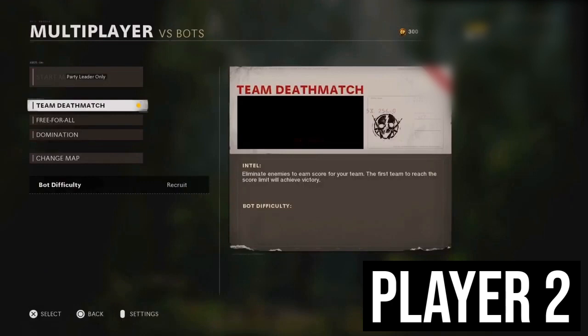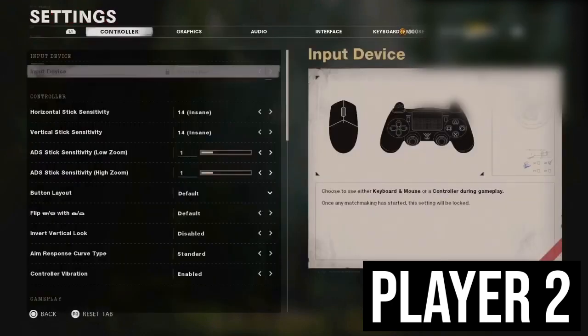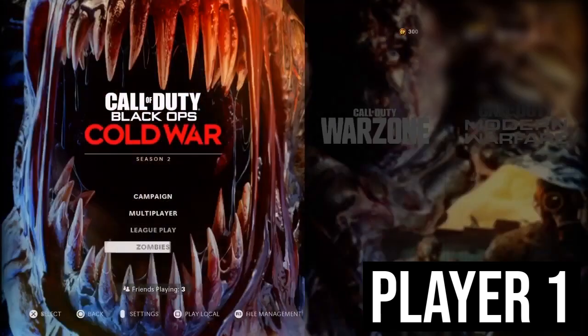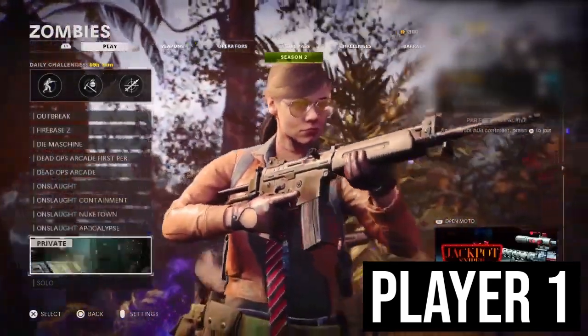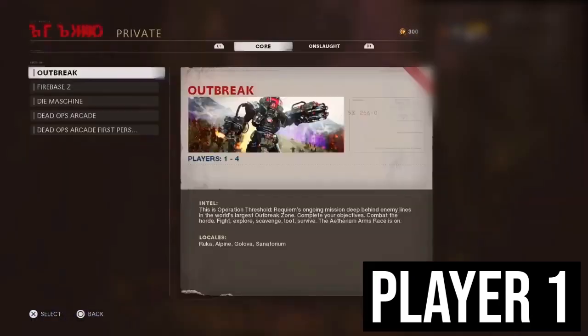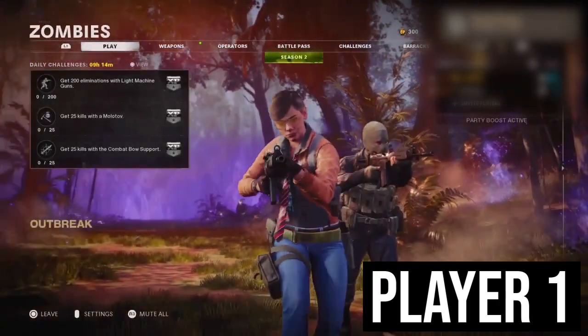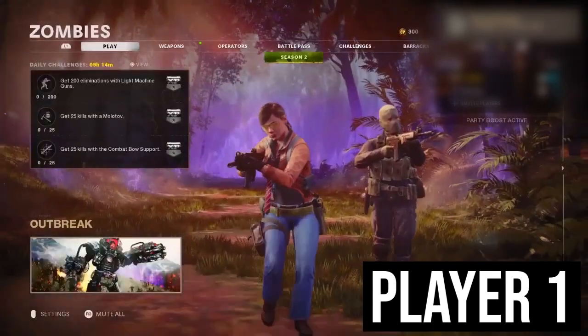Now player one is going to go ahead and move over to zombies. Once player one changes to the zombies lobby, you're going to see this happen for player two. When you see that screen, it means you're doing it correctly. All player two is now going to do is move the selection down to change map, so they're ready for the next step. Then they've got to wait for player one to do the next step.